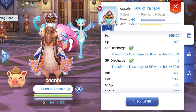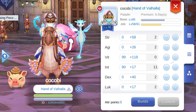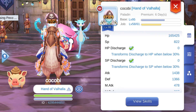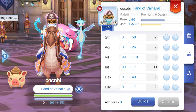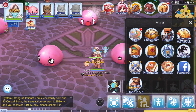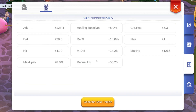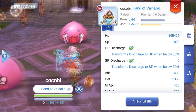For stats I put into Vitality and Intelligence. Vitality adds HP and defense, and Intelligence adds magic defense, which is really important for your equipment. For runes I have defense 10%, max HP 8%, and defense 29%.